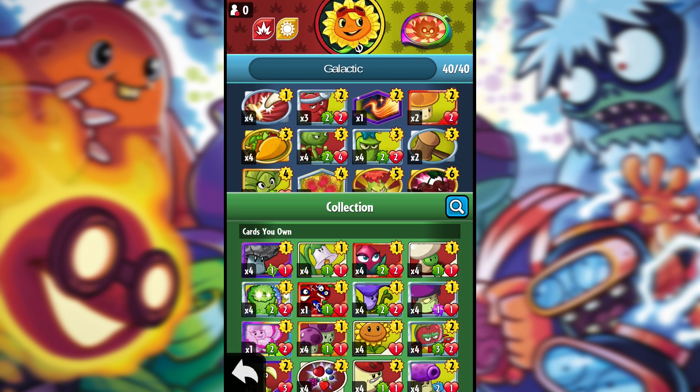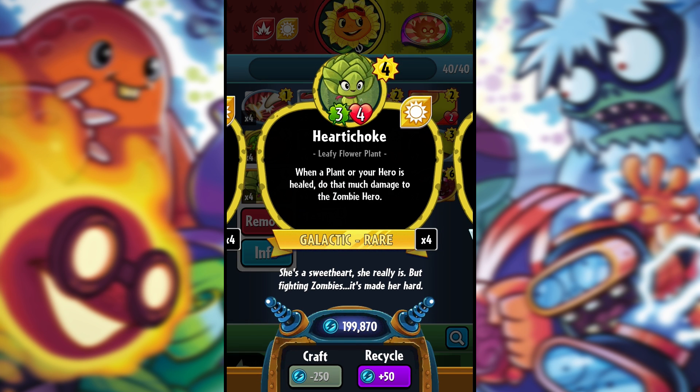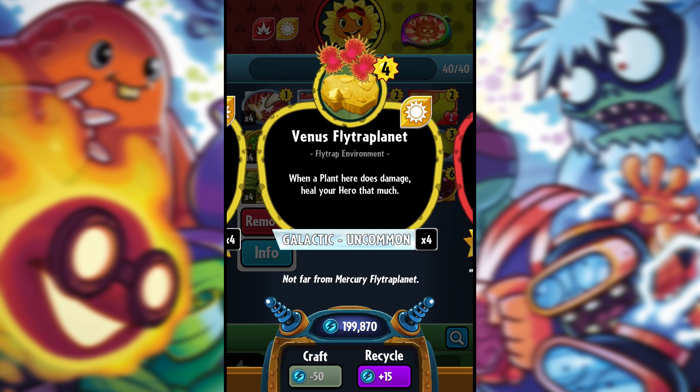The way it works is combining multiple different cards. The two main cards you want to combine are the Hurtichoke — which costs 4 sun, it's a 3/4 — and when a plant or your hero is healed, it will deal that much damage to the zombie hero. The other card is the Venus Flytrap planet environment, which means when a plant here does damage, it heals your hero for that much.